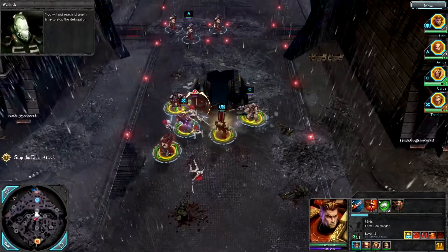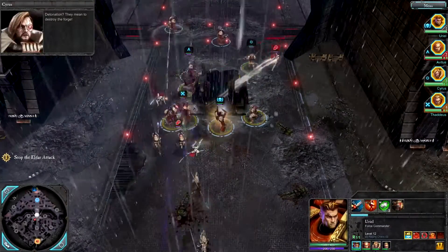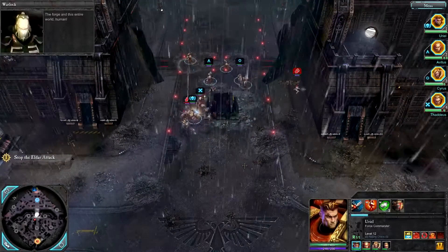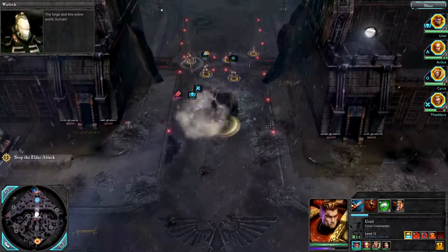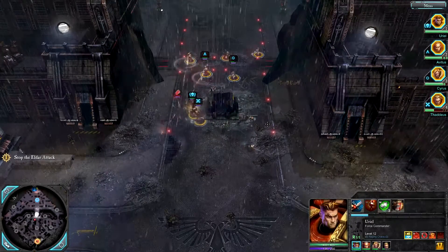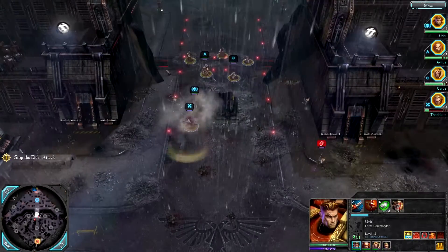Go on Uriel, just chop them up. Detonation — they mean to destroy the Forge and this entire world, human. Thaddeus reports our assault is about to be lost. Get rid of that warlock!